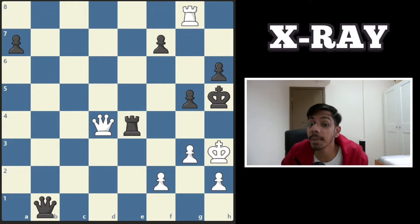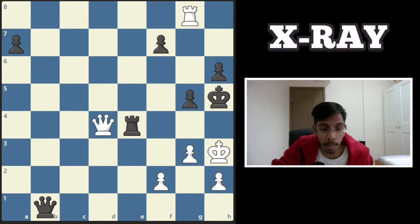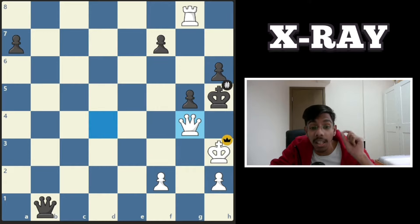First example: white to play and deliver a mate. The black king is completely stuck — all the squares around it are covered. All you need is one check. You think a pawn push should deliver the mate, but the rook covers it. In fact the pawn push is possible because the queen is covering g4 through the rook — an x-ray. Push the pawn, rook takes it, but then the queen comes in delivering a mate.